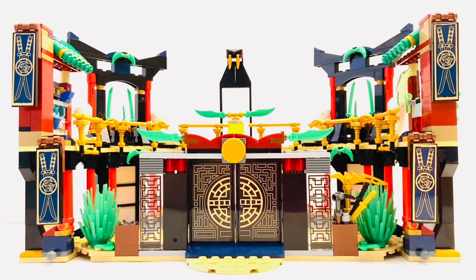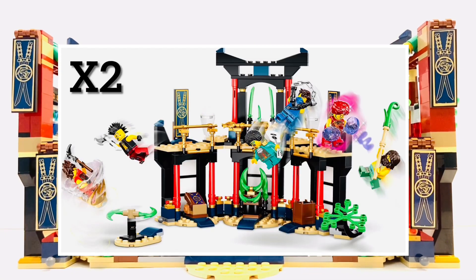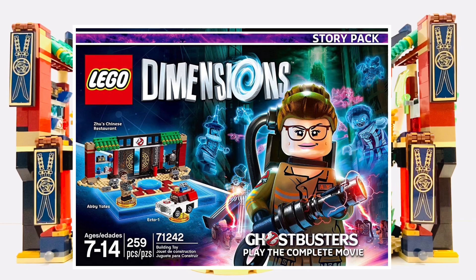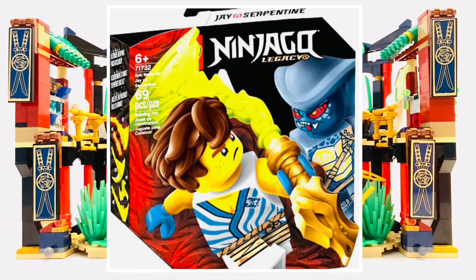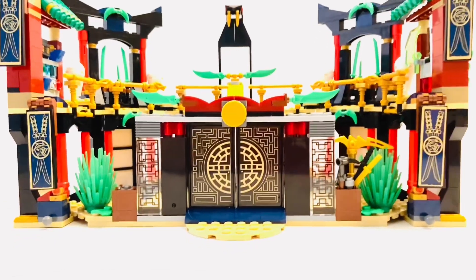Let's start with the actual build itself. I used a lot of things to make this: two official Tournament of Elements arenas, the Ghostbusters Dimensions pack, Kai's Epic Battle set, Jay's Epic Battle set, and a lot of parts from my own collection. Let's start at the front and make our way backwards.